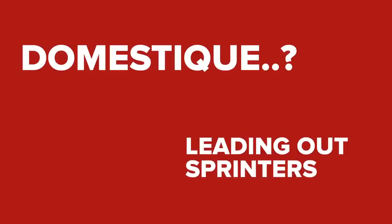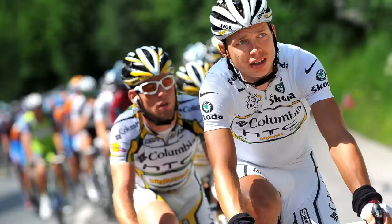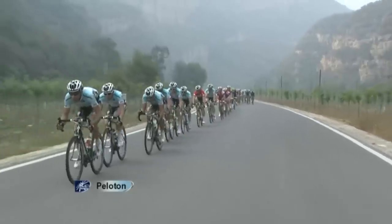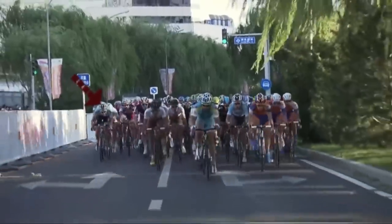The job of a sprinter's domestique is slightly different to that of a GC leader and also depends on what role you have within the sprinter's team. For a couple of riders, the job will be to make sure that the early breakaway isn't too big, then set a tempo on the front of the bunch to make sure that the gap doesn't get too large and then, eventually, start to bring the gap down. Other riders fall into the job of the lead out.